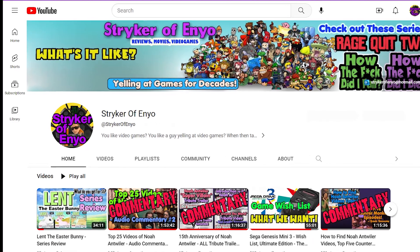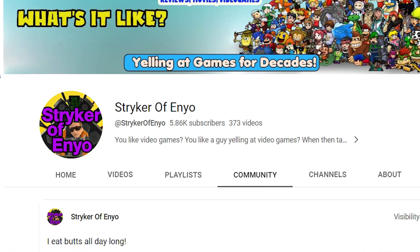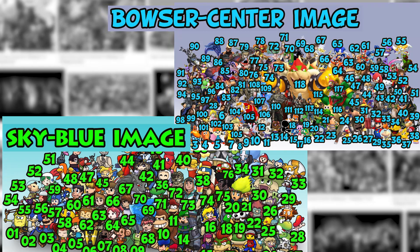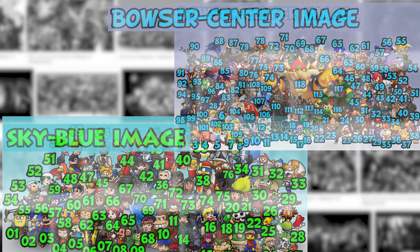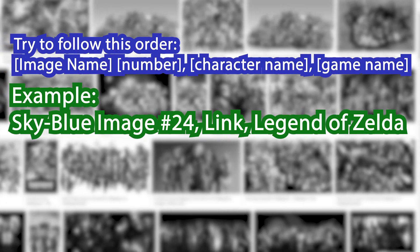On my channel, go to the community tab to find the full size versions of every image. They will be under the heading of the March update number one, and you will also find the clean version and the numbered versions of both. Up in the corner I will always have which image it is from. Tell me in the comments section which ones you know for sure. If you would be so kind, please start with the image name, followed by the number and then the name of the character. You can also add the video game that they are from when it applies.